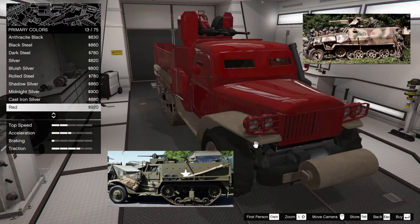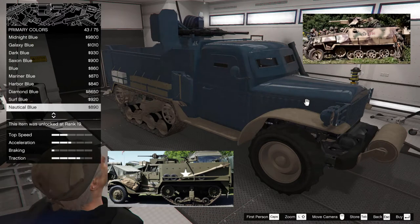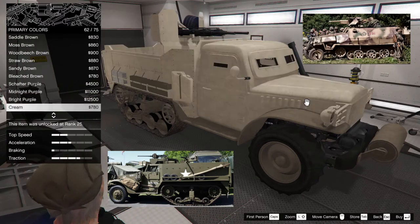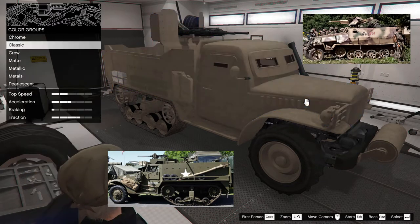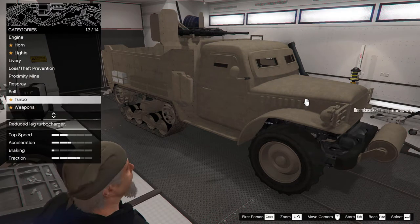I'd go for the zebra print. Colour-wise you can match desert or jungle, grassland — whatever kind of colours you wish, or you just go for a funky colour. Don't go World War 2. After all, why dwell on the war?